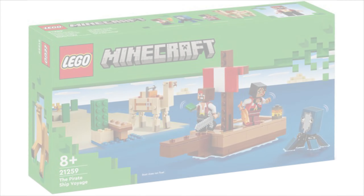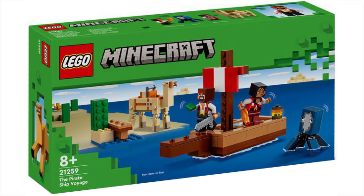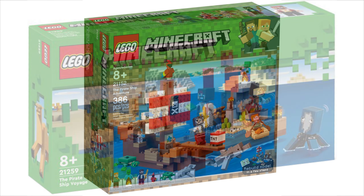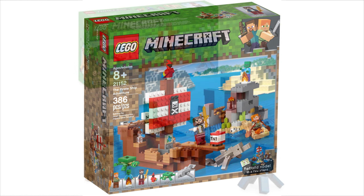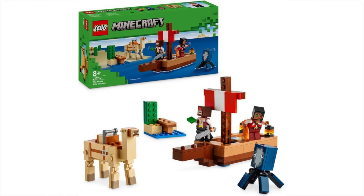First off, set 21259: the Pirate Ship Voyage. This is a pretty nice one. A couple years ago we had the Pirate Adventure set with a bigger pirate ship — I still have it behind me actually. This one comes with a few figures; we get two more pirate minifigures, so if you have the bigger pirate ship you can add them to your collection. The male pirate is holding a scute — what baby turtles drop when they hatch — which you need to make the turtle shell helmet. That's a neat detail and a nice little connection with the bigger pirate ship.